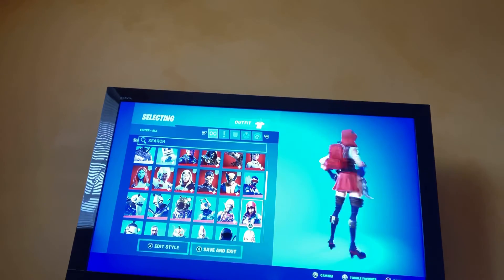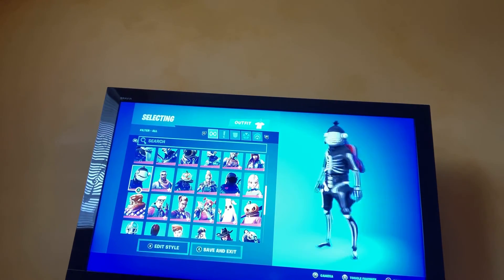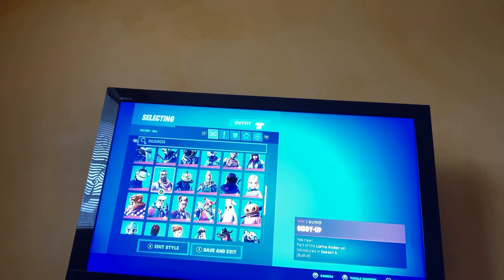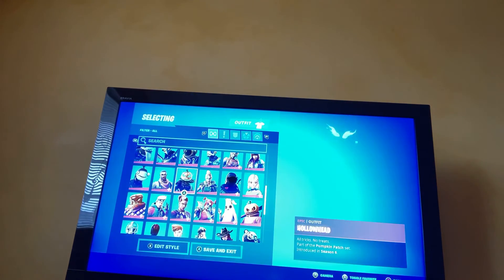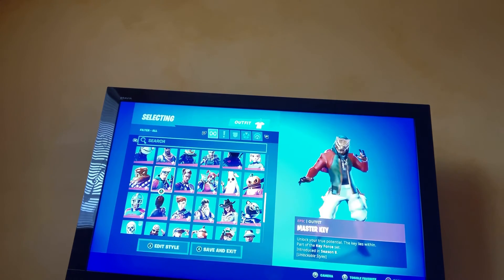We got this girl — she was in Season 6. We got Fish Skull, Giddy Up, Hollow Head, Huntress, Condor, and Lexa — those are both new skins this season. Then we got Man Cake which has a style.